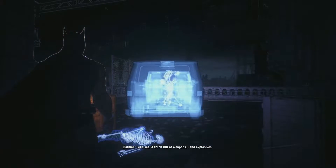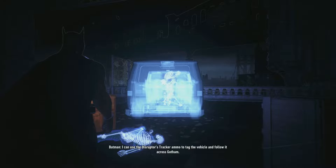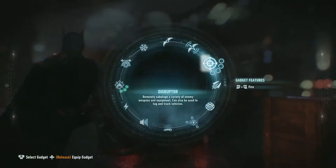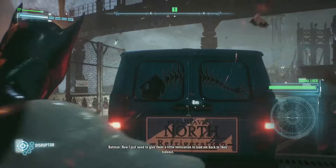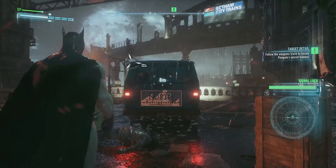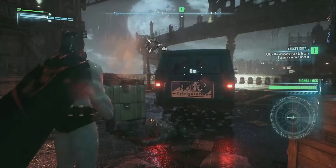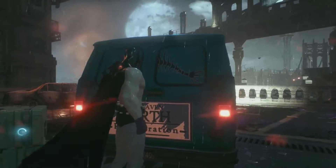Let's see - a truck full of weapons and explosives. I can use the disruptor's tracker ammo to tag the vehicle and follow it across Gotham. About that... Now I just need to give them a little motivation to lead me back to their hideout. I'll take the magic bullets, I guess. Anyways, let's do it.